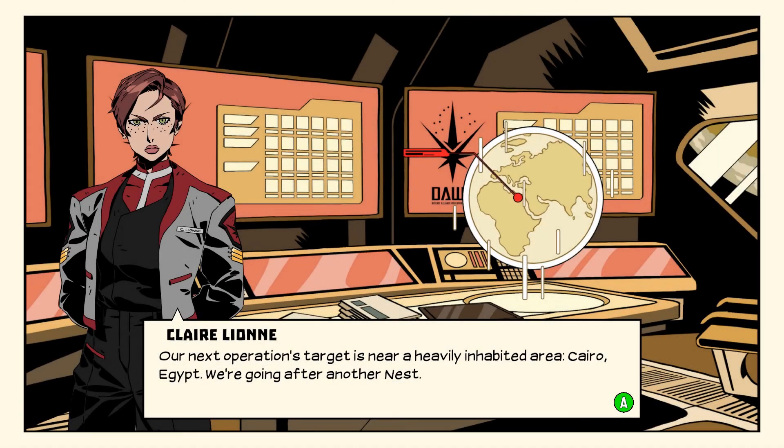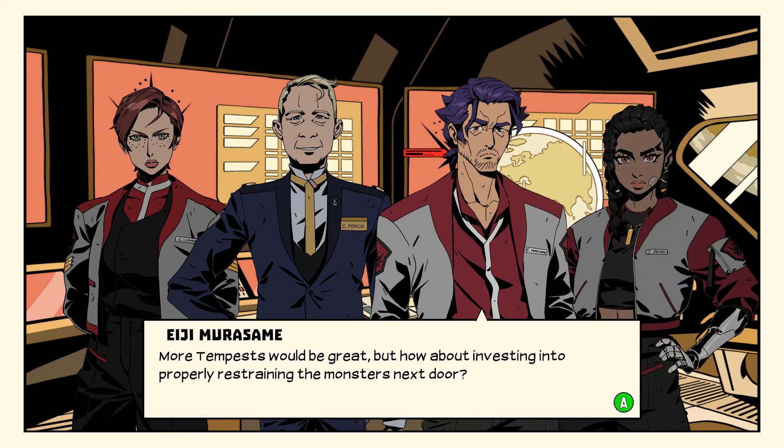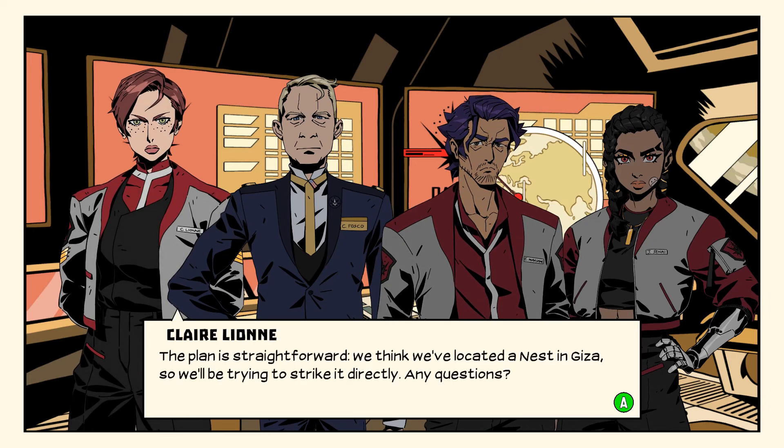Our next operation's target is near a heavily inhabited area — Cairo, Egypt. We're going after another nest. If we do this right, we'll get enough support to increase Dawn's funding across all departments, and the next batch of combat atoms will be ready soon. More tempest would be great, but how about investing into properly restraining the monsters next door? The plan is straightforward — we think we've located a nest in Giza, so we'll be trying to strike it directly.